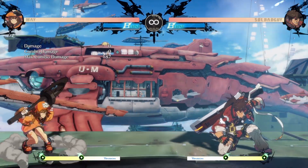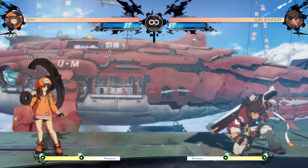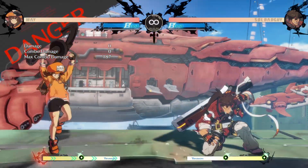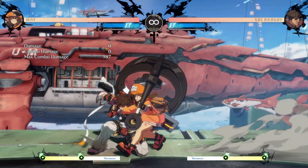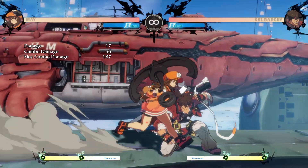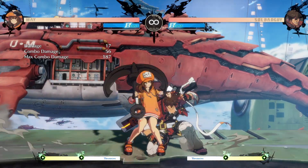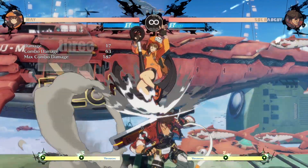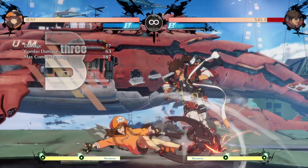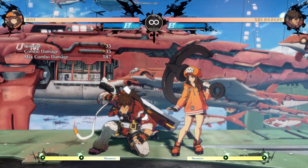May's 3K is still a low-profiling attack. The startup frames for the low profile aren't as good as they were before, but the big advantage is that because it's a command normal she can do it from 2P — a lot of characters don't have the option to confirm from jabs into a sweep. Also from 3K you get a free meaty right there that will beat reversals, and it opens up the option to go for an empty low.